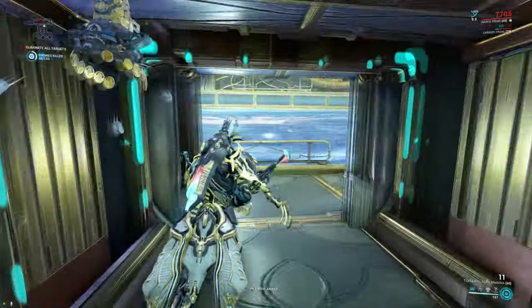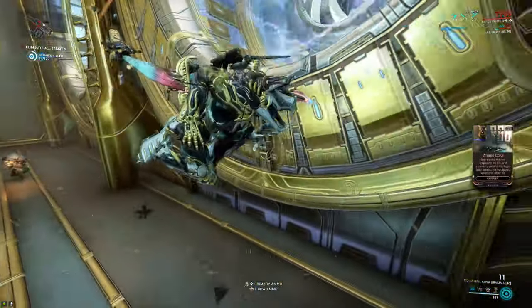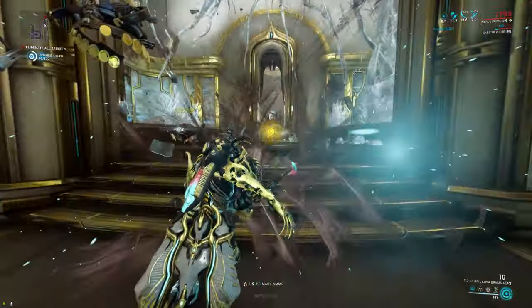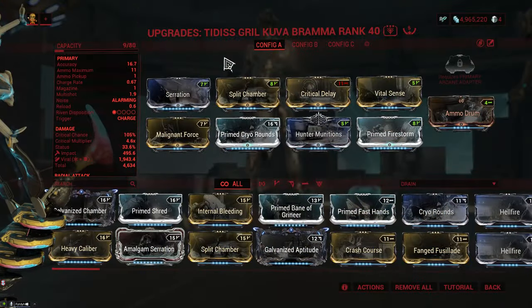One final thing before we check out the build: Kuva weapons gain more capacity and you extract more mastery from them as you put on more and more Forma, up to a maximum of 5. So if you want to squeeze the absolute maximum out of this and unlock the ability to install a lens, you're going to have to put on 5 Forma.